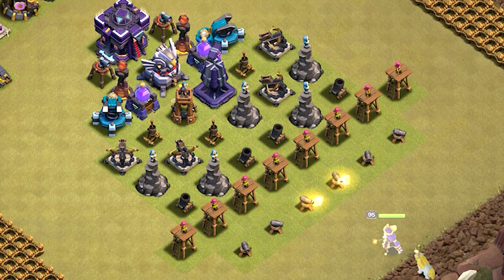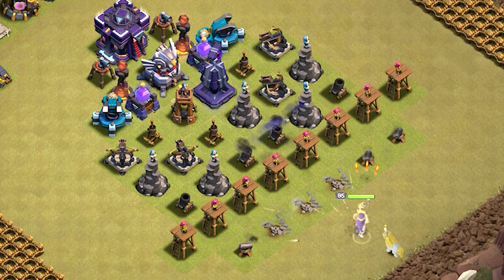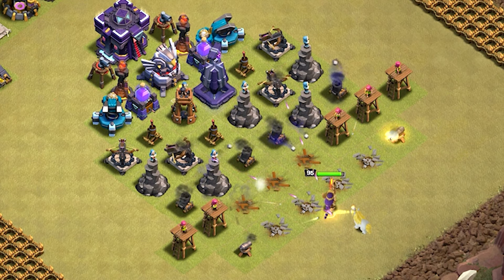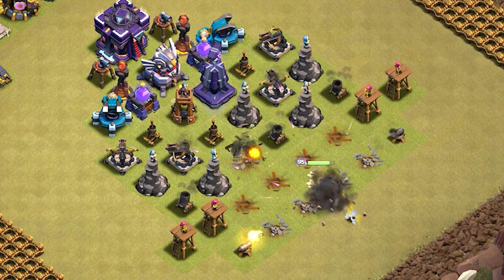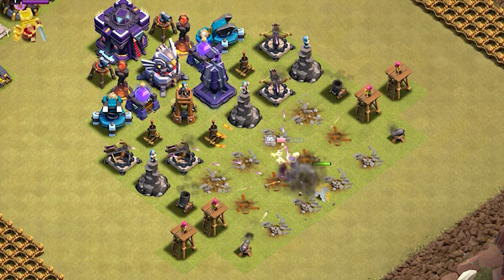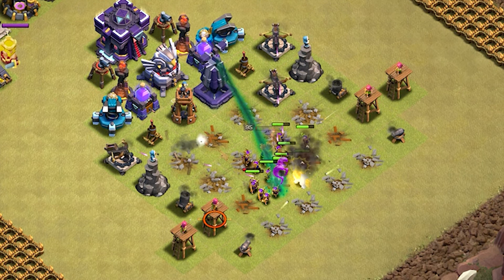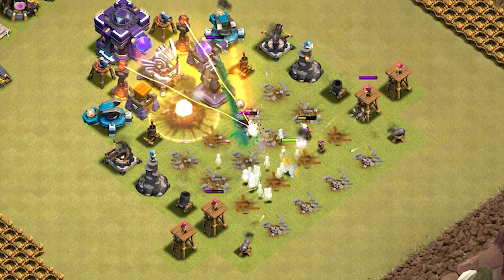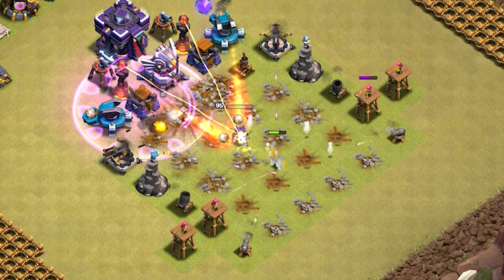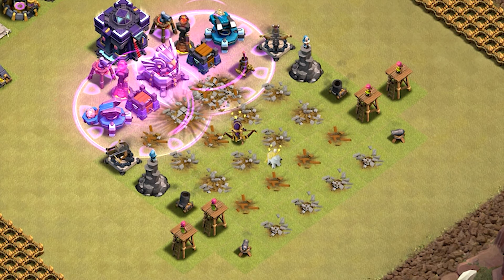For our final test, we will use them with the queen against a level 1 troll base to see who tackles the most defenses. With the Unicorn, the queen took down 18 defenses.